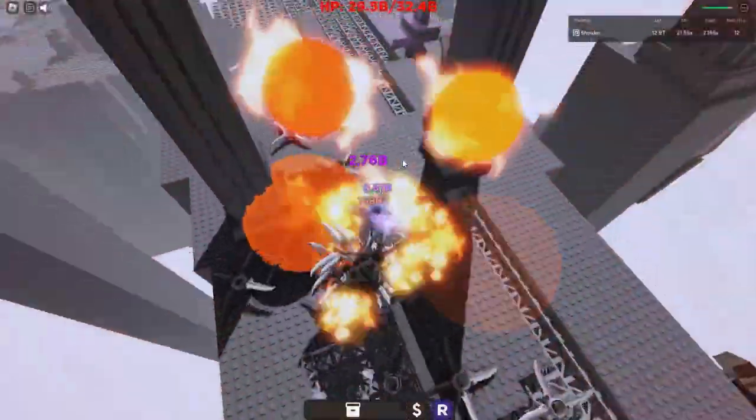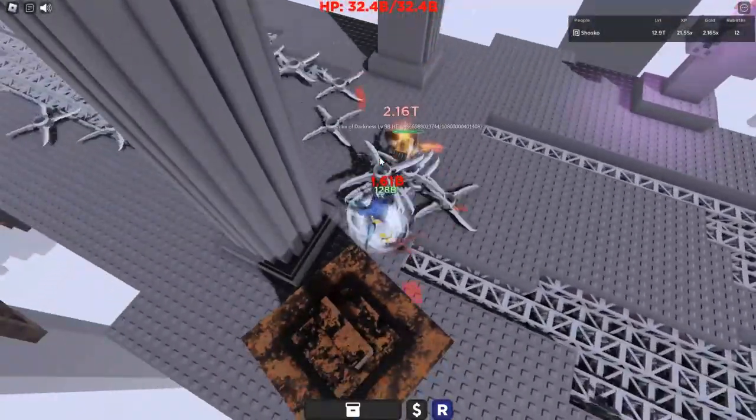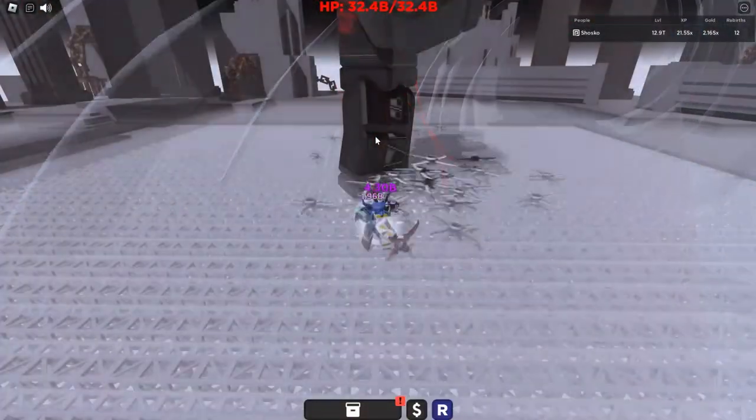This guy is incredibly easy. Just stand in his face, do not move, hold down the mouse button, and he will die very quickly. Then you're on to the final boss and you just do the exact same thing.